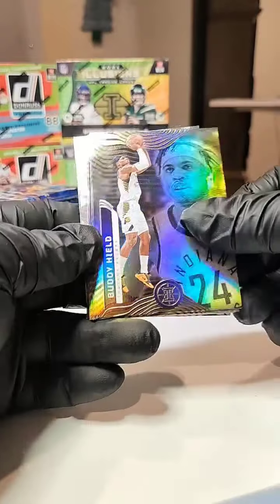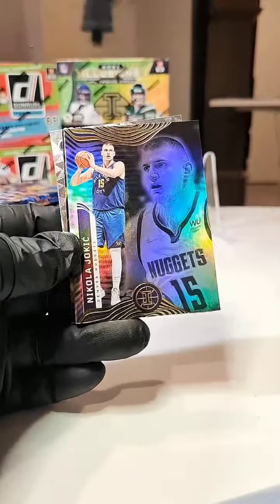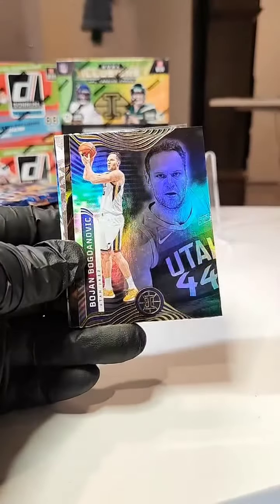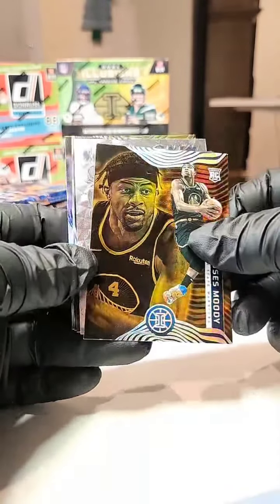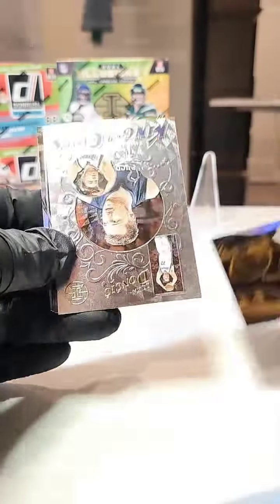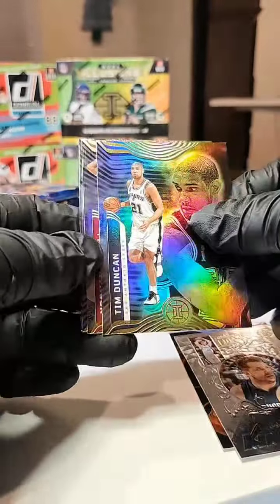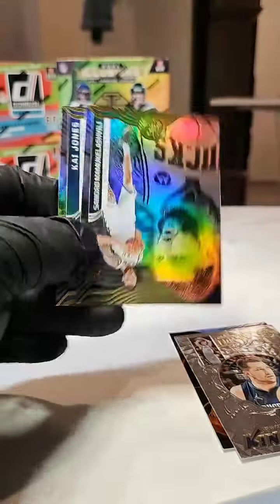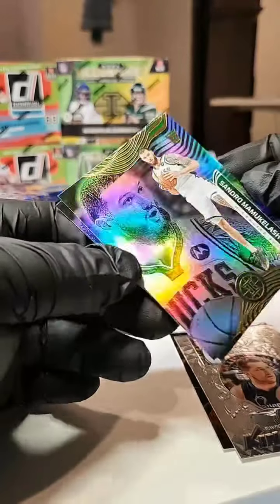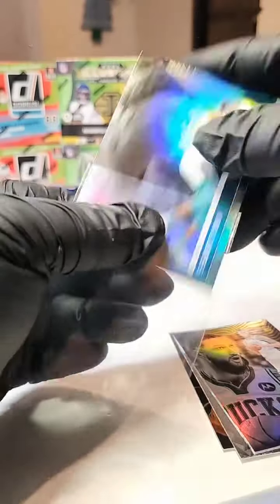We got our buddy on the front — nice looking cards. We got a KD behind that, Kyle Lowry, a Nikola Jokic, a Dennis Schroeder, Bojan Bogdanovic. We got an Orange Parallel — Moses Moody, rookie. Beautiful. We got a Jokic on the King of Cards, a Tim Duncan, and a Norman Powell behind that. And our rookies in the back: we got a Sandro Mamukelashvili and a Kai Jones. Not bad, not bad — not bad for the free pack.